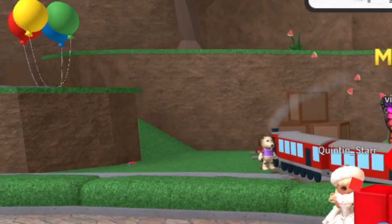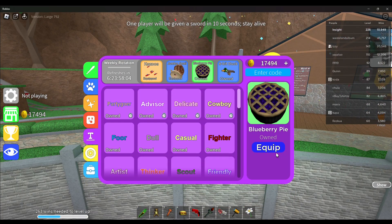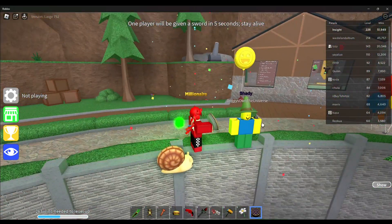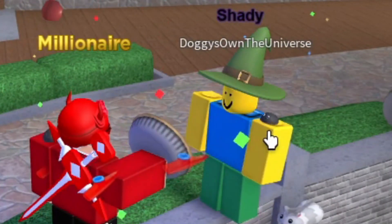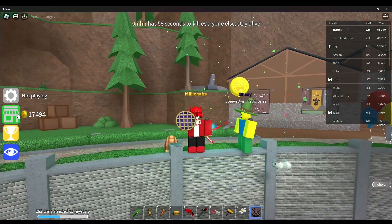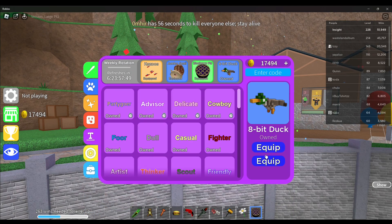Oh no. Next is the blueberry pie gear. This is what it looks like — I think if you kind of just throw it at someone it just does that. I'm sorry.